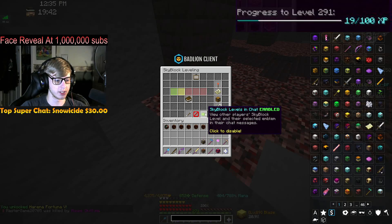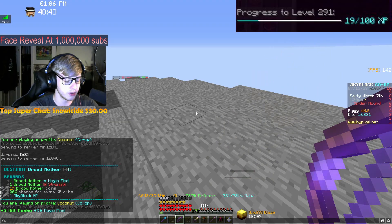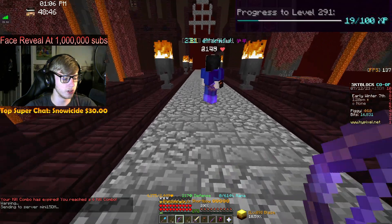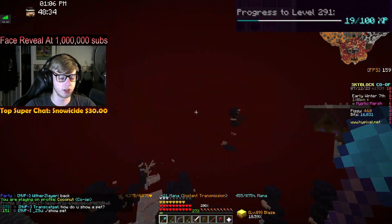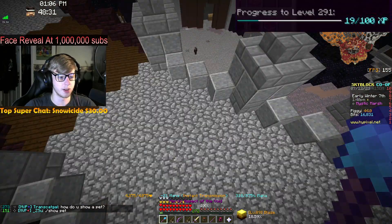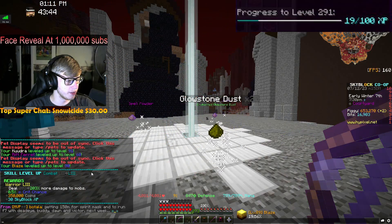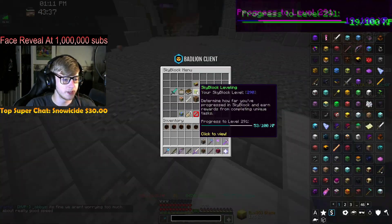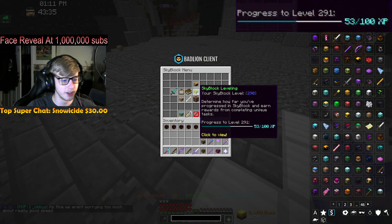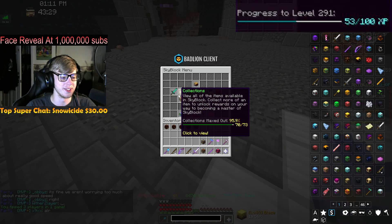There's the beast area for Brood Mother, which is one skyblock XP, and we only need one more thing. We're gonna go ahead and kill two of these Mage Outlaws, and that will be our beast area level, which will be another combat level — pretty huge. Beast area milestone 52, Mage Outlaw level 9, combat 53, puts us up to level 291. Skill average is exactly 47 now.